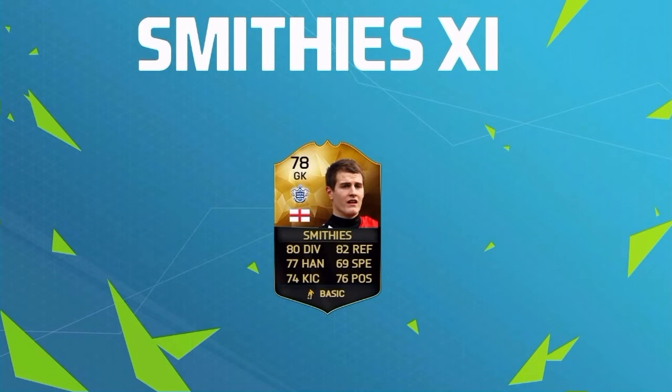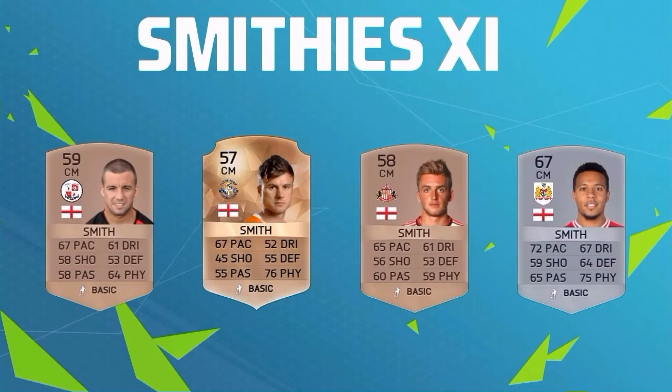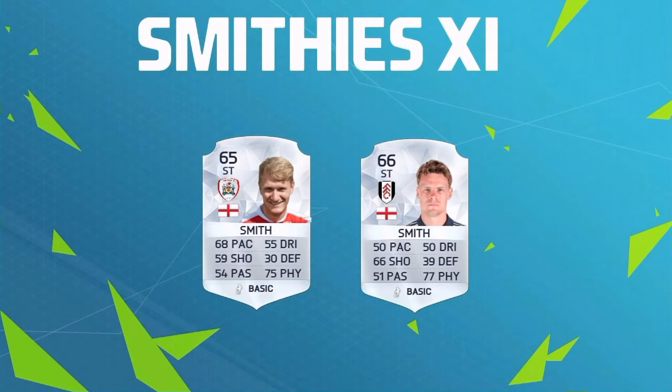Let's have a quick look at the team. Smithys in goal at 78 — looks like a solid keeper. Across the defence we've got Nathan Smith, Tommy Smith, Tommy Smith, and Michael Smith. That's right, two Tommy Smiths in the centre. The right centre-back is playing out of position, but that's the best option for chemistry. Across the centre we've got Jimmy Smith, Jonathan Smith, Martin Smith, and Corey Smith. And we've got the tall timber up top — Michael Smith from Barnsley and Matt Smith from Fulham — 6'4 and 6'6 in-game, so hopefully we can get some crosses in and headers in the back of the net.